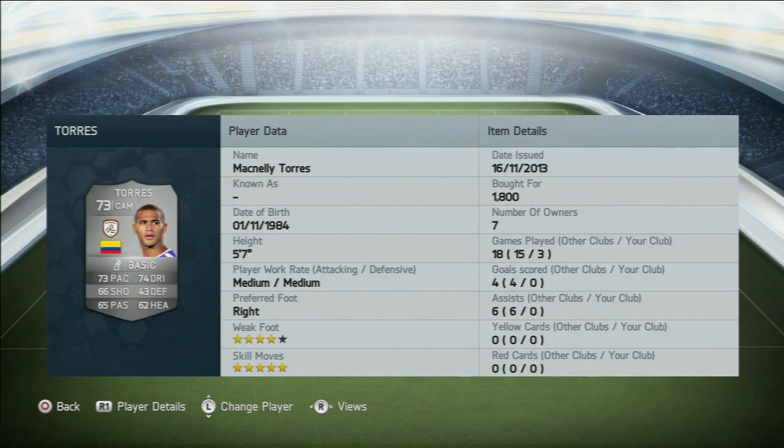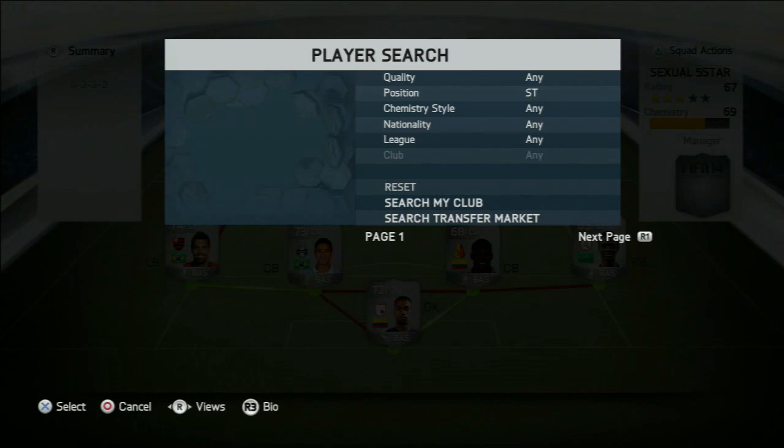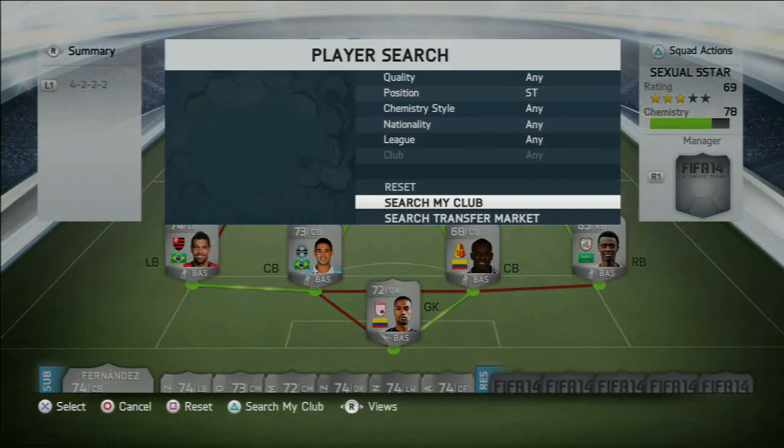Torres was class — he doesn't feel like his stats suggest. He's got like 75 pace but he feels like Carlos Eduardo; he's absolutely lightning on the ball. Up front we have first in form Moreno — I was meant to get second in form but didn't have enough points. He's 79 rated with 5-star skill and 4-star weak foot, a very solid player at around 14k.